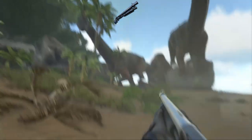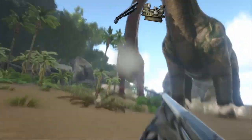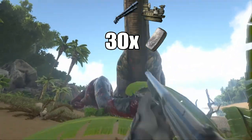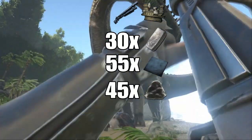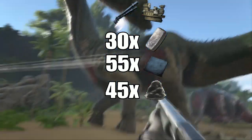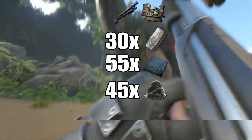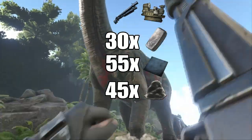The fabricated shotgun is, spoiler, crafted in a fabricator. It will run you 30 metal, 55 polymer, and 45 cementing paste. While this might seem like a lot compared to some of the smithy weapons, this is fairly modest, especially when compared to a sniper or a compound bow, making it one of the more affordable weapons to craft in ascendant qualities.